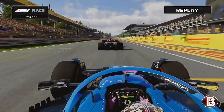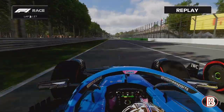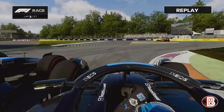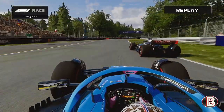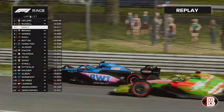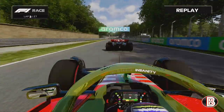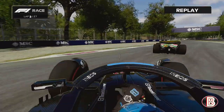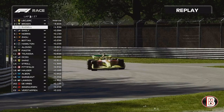Gasly has the slipstream, getting closer and closer, pulling to the outside with his nose just ahead of the Mercedes going down into the first chicane. George holds around the outside though, and Gasly can't complete the overtake. Then we get a grey exit off turn two — we've slipped between them, passed Gasly, and now past our championship rival George Russell down the straight. We've gone from fourth to second in just four corners.